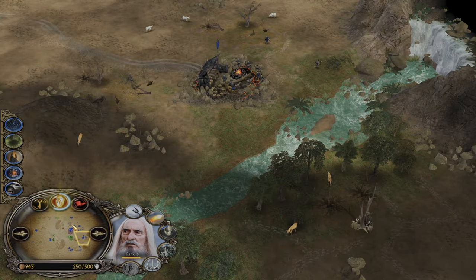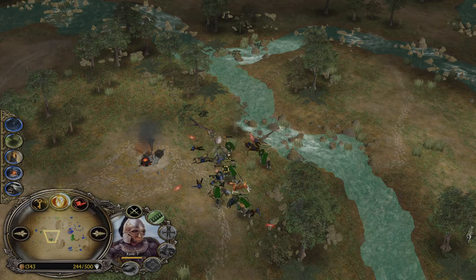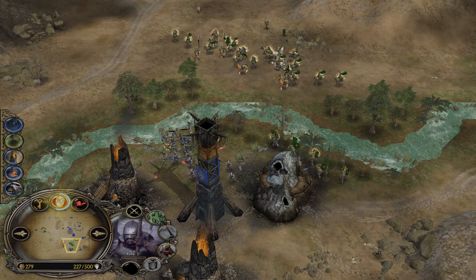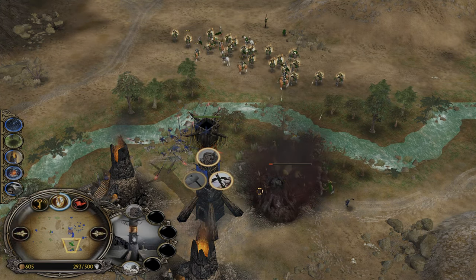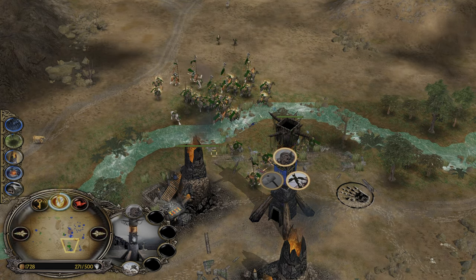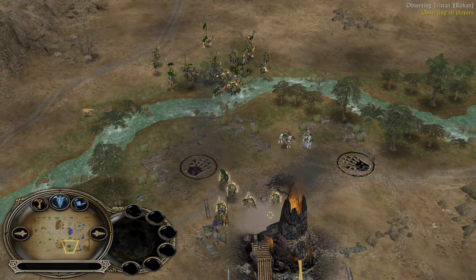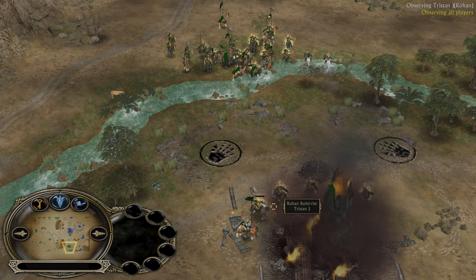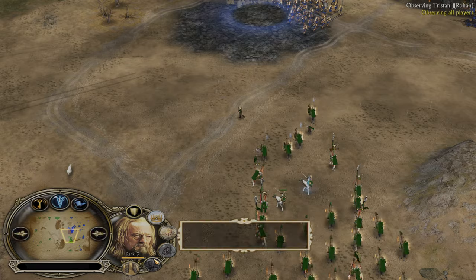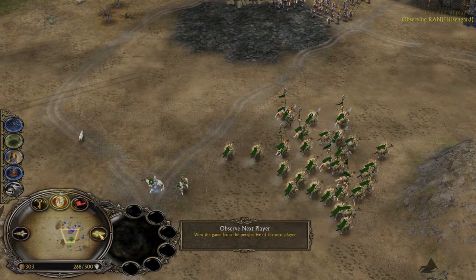Saruman is almost at 15 power points. Isengard still has good map control and is pressuring with the warg riders. But the warg riders have no chance against Rohirim with full upgrades — you just can't win that. Look at the damage from the Rohirim archers. The crossbowman fires with the fire upgrade — shooting down the Rohirim archers with that. The Rohirim army is massing up. Almost level 3 Gimli — does he have Glory Charge? Very close. It's a massive power spike for the Rohan faction.